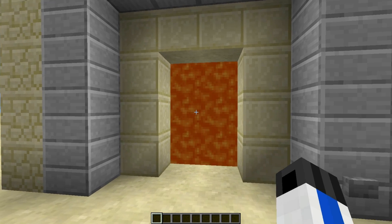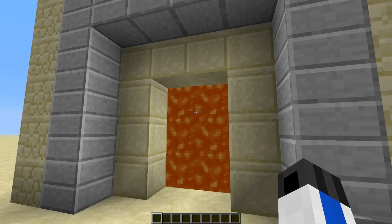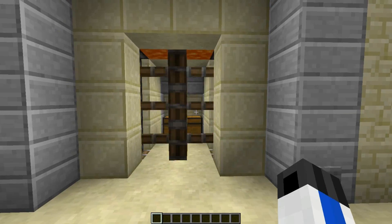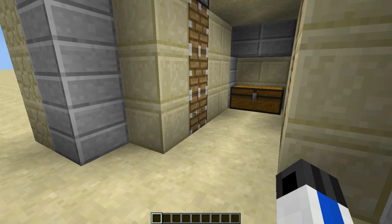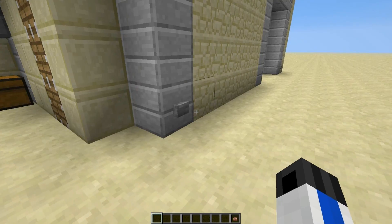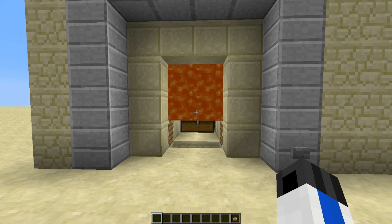So if we take a look at this first door, you'll notice that there's lava pouring down in the middle. Actually both doors work with water or lava, but I prefer different liquids with different doors. If I press this button, the dispensers will put the lava in the buckets and the pistons will remove the excess lava. So we can run inside, pick up our head, run back out, plunk it down, and close the door behind us, and then it takes a while to flow back down if it's the lava door.